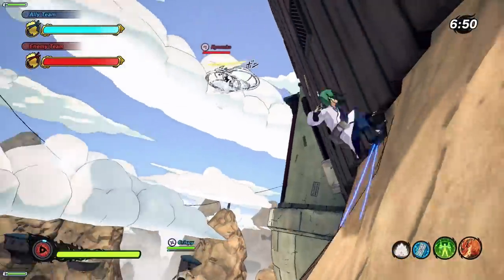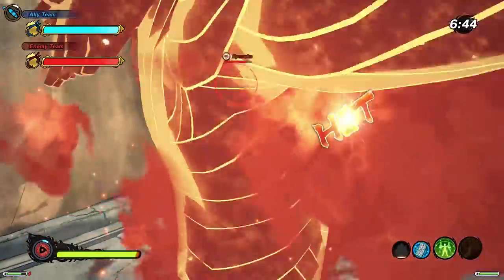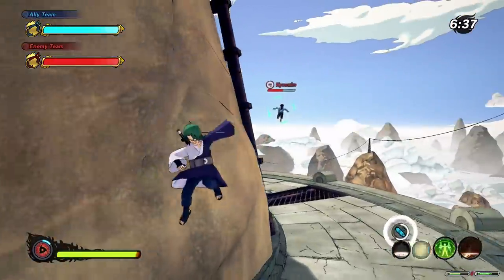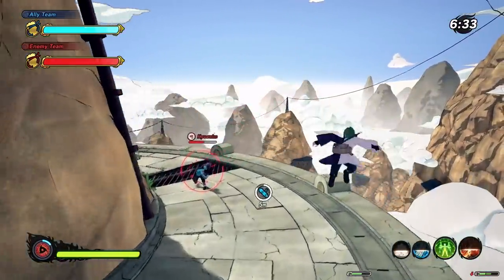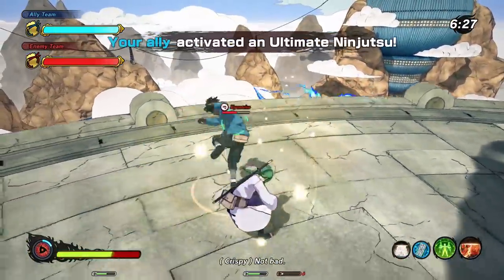We've got ourselves a combat battle in the Hidden Cloud and we're racing to the top to get that scroll. Let me curve this bullet real fast. It's crazy how much this thing tracks. Now the scroll is there — it's me versus the attack type. His team also did not come in for scroll and he's more focused on attacking me.